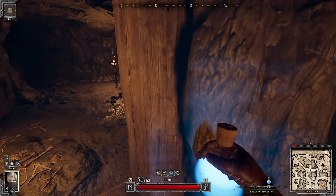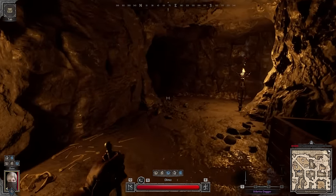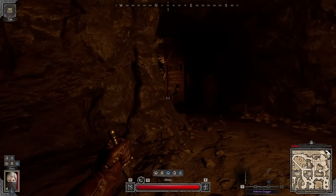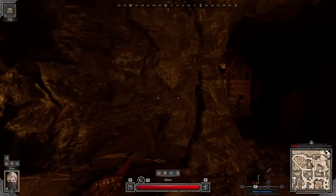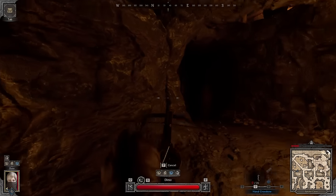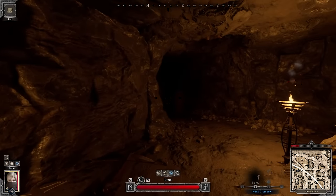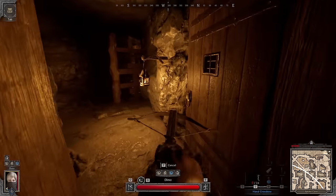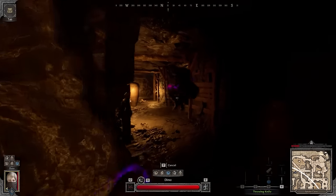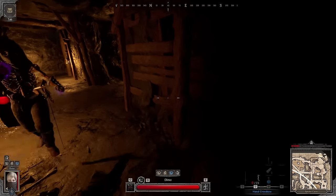He stopped moving — he's creeping around. Either creeping or he went completely behind this wall somewhere. Alright, let's use the crossbow — I'm gonna get him eventually. He's gotta be somewhere. Wait, I was right — I just couldn't land a hit. One hit, two hits, three hits — actually two hits.